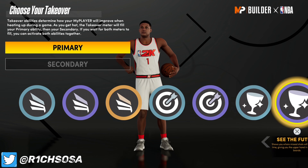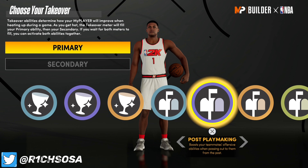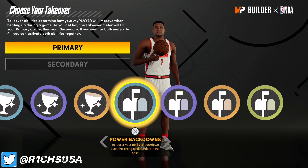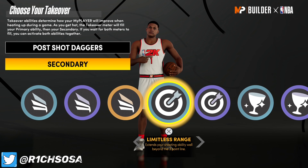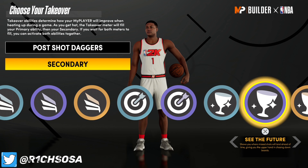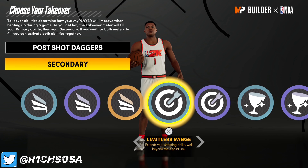Max out both your offensive rebound and your defensive rebound at 95. Speed is going to be maxed out, vertical is maxed out, stamina is maxed out, acceleration and strength as well. We get a total of 23 finishing, 14 shooting, and 23 defense badges — that's a total of 46 badges between finishing and defense, and adding shooting brings us to 60 badges on this build.